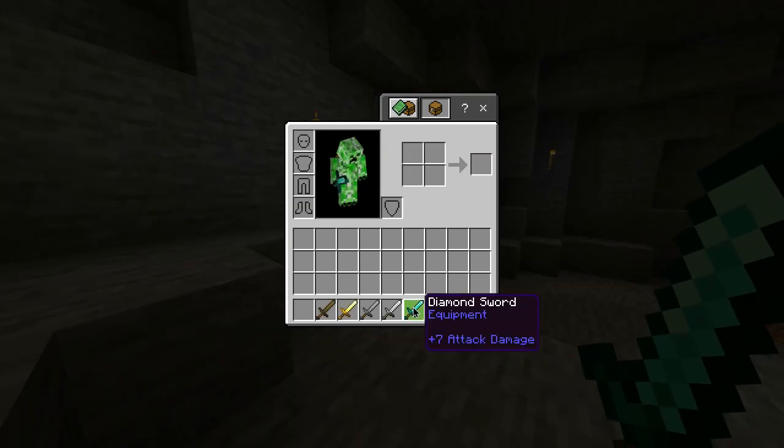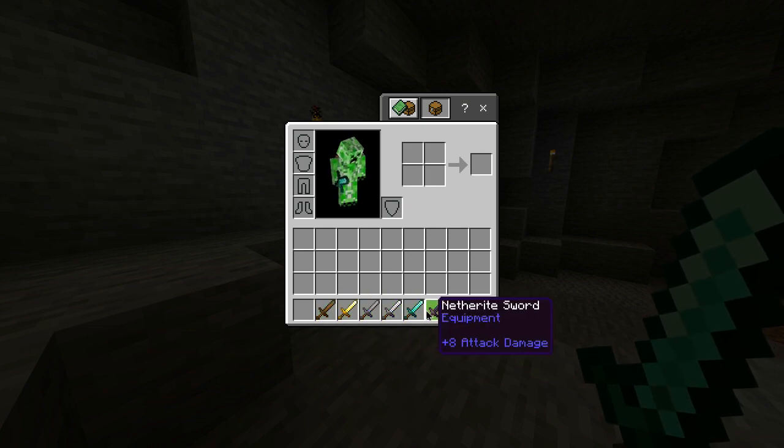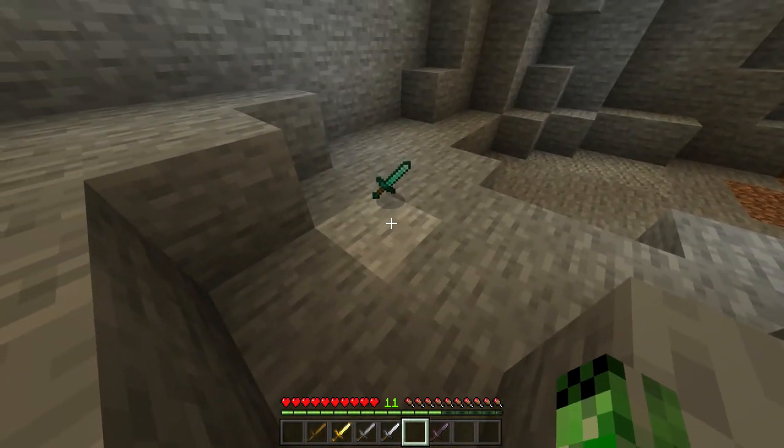Now also in this game alongside the diamond sword you also have a wooden, gold, stone, iron, and netherite sword, all of which have different durability and attack damages. But for now you have yourself a diamond sword.